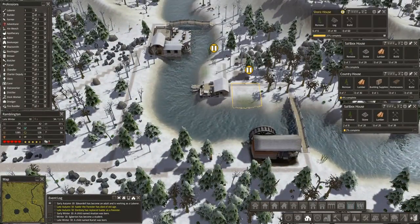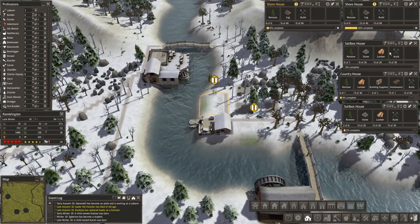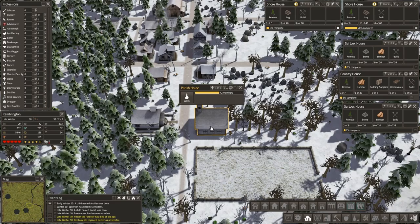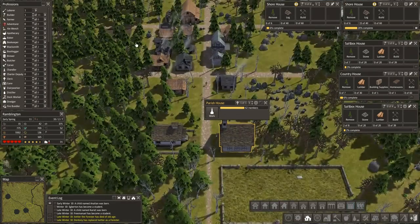Let's grab the shore houses as a reminder that they're here and waiting, but I think I want to spend our resources on these guys first. First person in our cemetery — Eveter the forester has died of old age. And we're going to start losing... This was a bad time for the school to open up, because this whole generation is going to be dying off taking all of our laborers away.